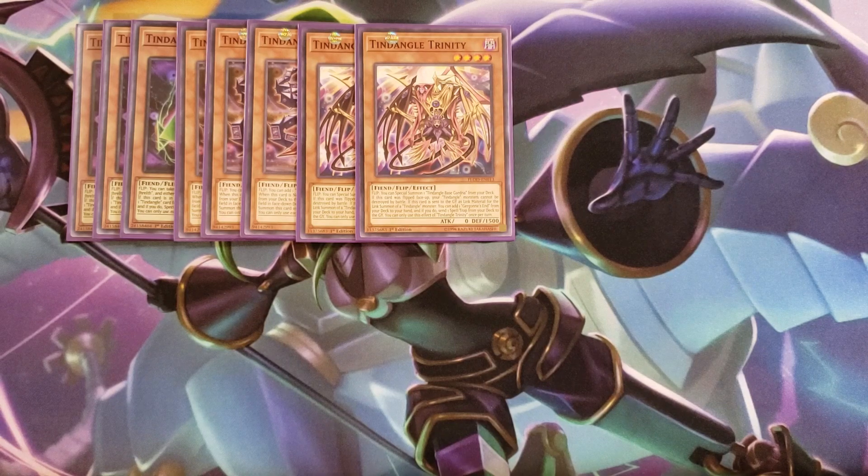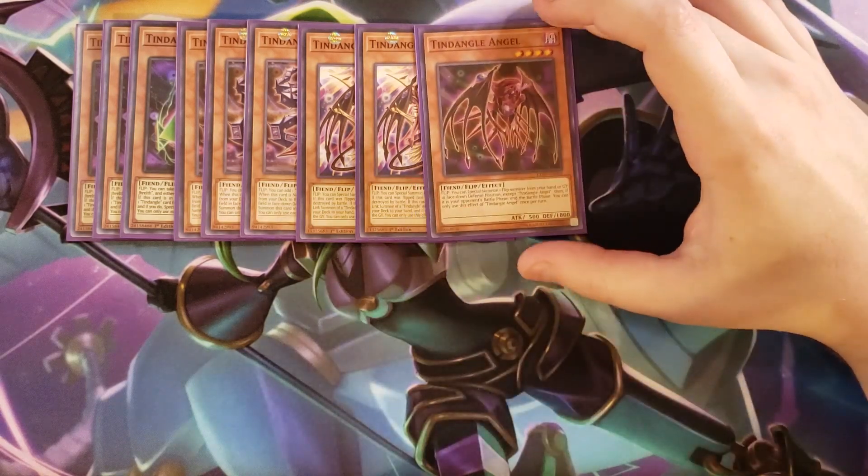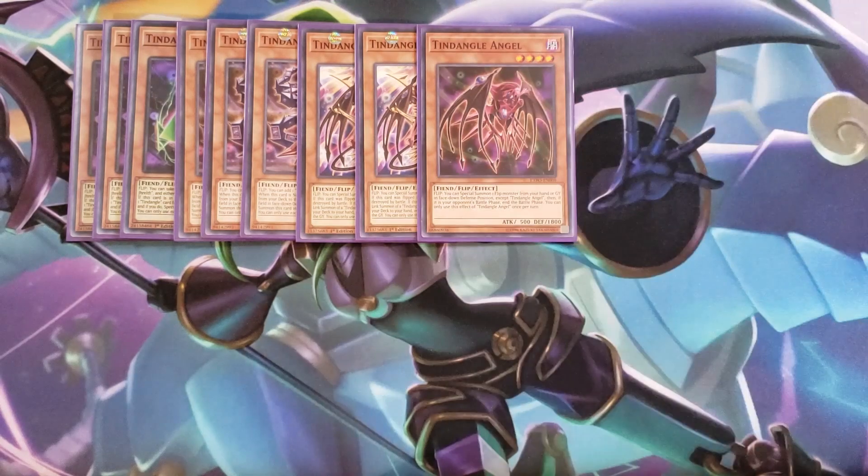We then play a single copy of Tendangle Angel. I just play one copy because it's a really good card but one is fine. When it's flipped face up, you can special summon a flip monster from your hand or graveyard in face down defense, except another copy of itself. Then if it is your opponent's battle phase — which is a pretty good effect — you don't need too many of these cards, just one is totally fine.